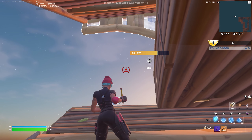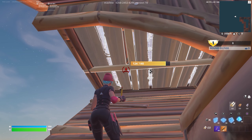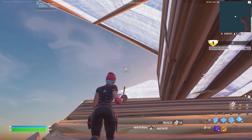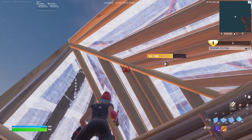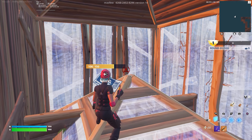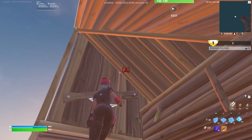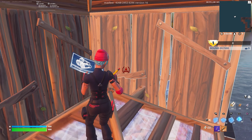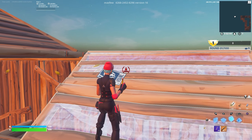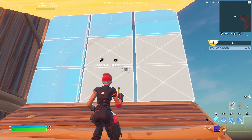Edit through the floor, then edit through the wall, then place another stair and a floor and cone. Now here's an important part: edit the floor, edit the cone, and place a wall and a cone right above you. Since you're already on the cone bind you can quickly reset this, then place two walls. After you reset the cone, jump, and as soon as you land jump again to the side, place a wall and a stair, then wrap around.